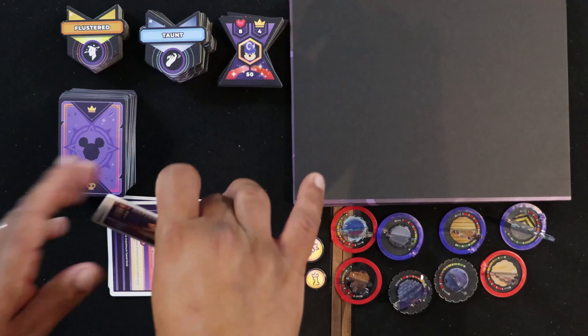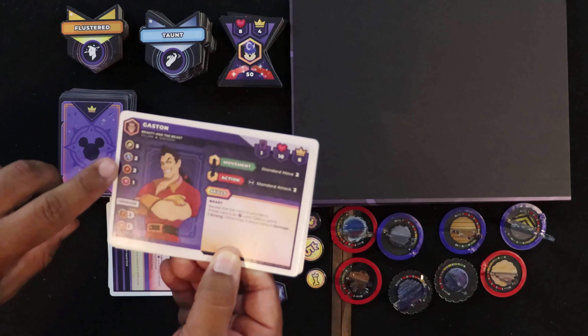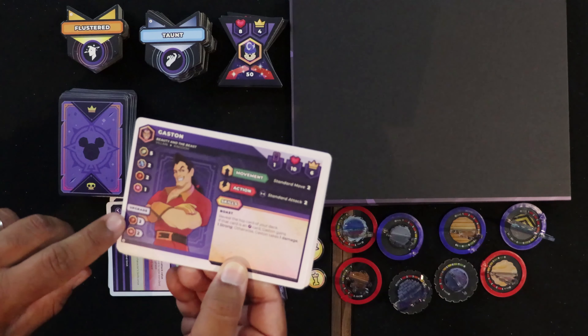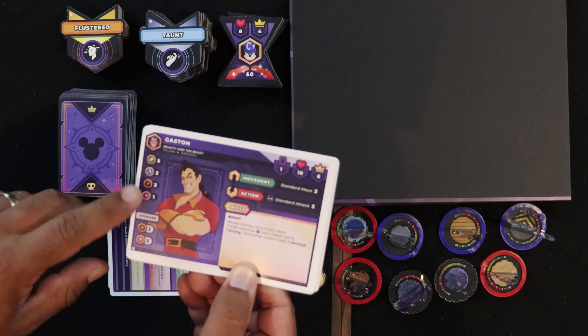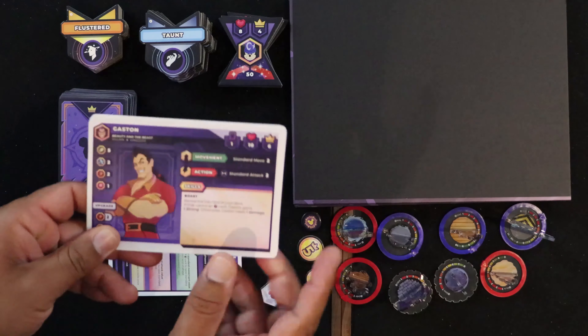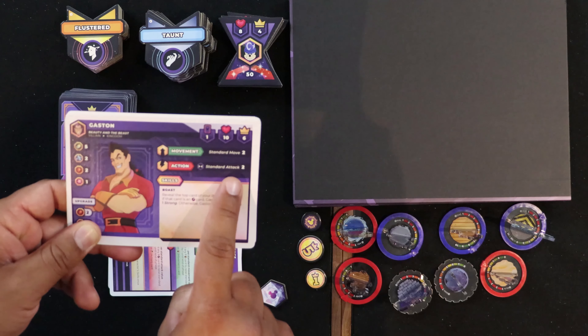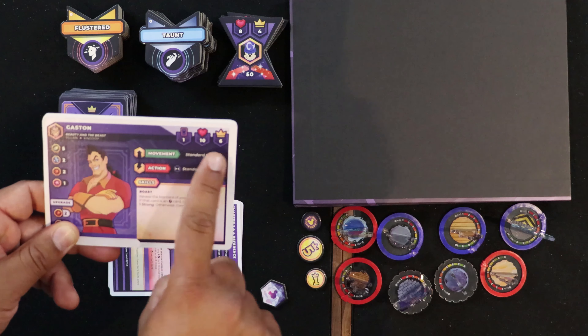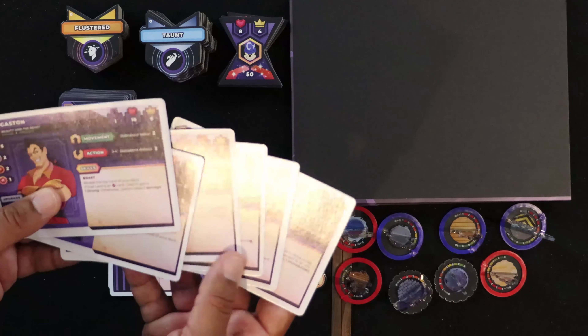Each character has their sheet, which lists different elements that can be discarded from your play pile to upgrade them. You need to create two of each type — don't worry because you mix your hands together with all the characters you pick. The sheet covers their skills, movement, action values, card value, health, and victory points.